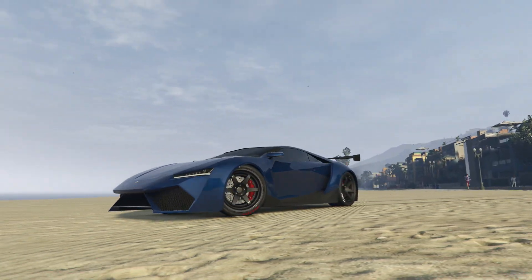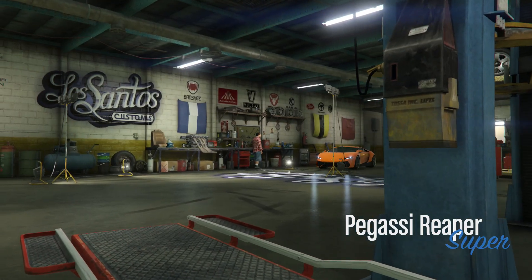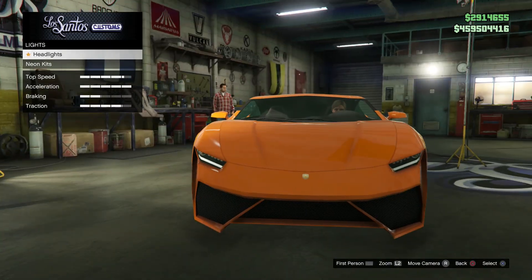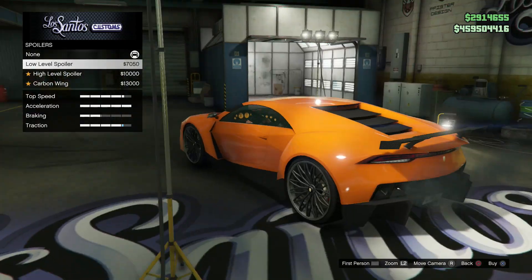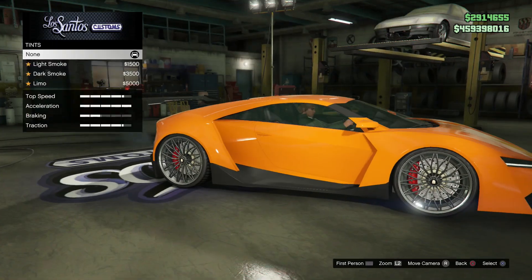Once you've got your hands on a Pegasi Reaper, we're going to roll it into Los Santos Customs. The Reaper is a cool looking car, handles pretty well, and it's pretty quick, but it doesn't have a whole lot of customization options. Hopefully that means it'll be a candidate for Benny's workshop at some point.